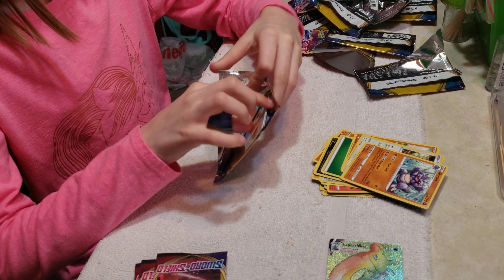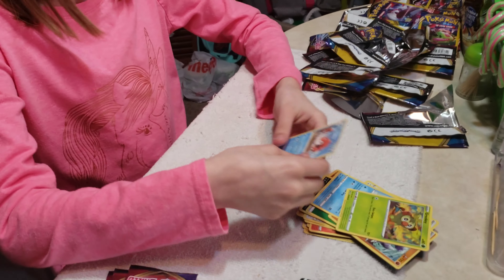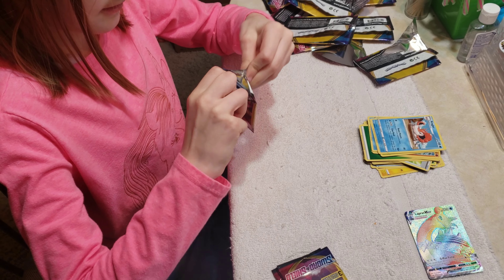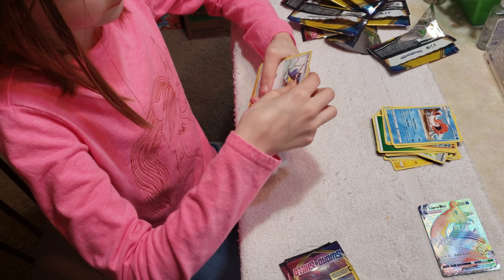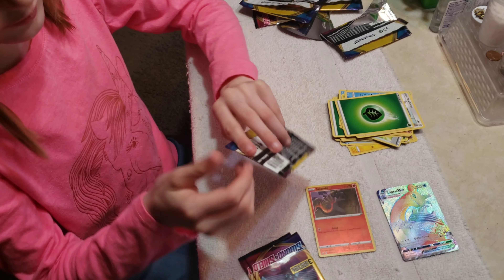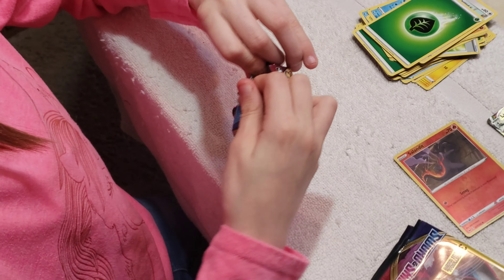Yeah, I have gotten Breaks before. I have gotten tag teams like the Mew and Mewtwo tag team - got lots of tag teams. Who knows, I could get one here, probably not, but the chances - Krabby, Rookidee, and Clinger. Down to two packs. Sandile shiny reverse holographic - that's good - and Leaf Energy.